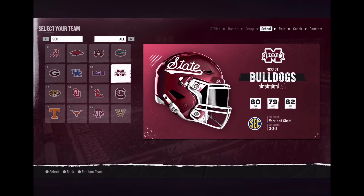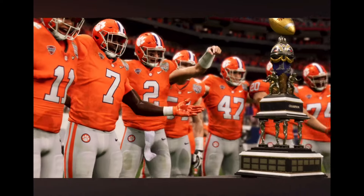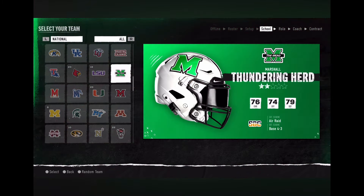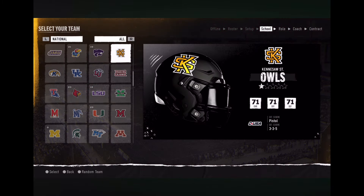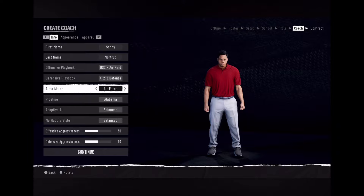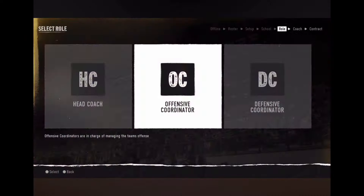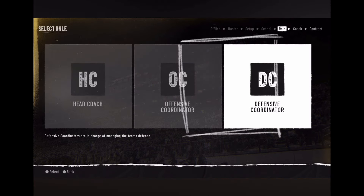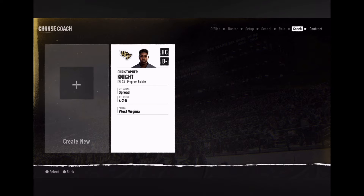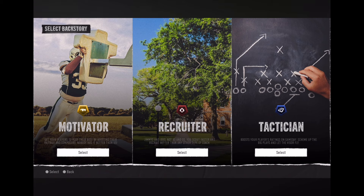Begin with a highly ranked team and dominate at the top with repeat recruiting and playoff success, or build from the ground up with a smaller program and prove you have what it takes to go from unknown to postseason favorite. Start as an offensive or defensive coordinator and climb the ranks to head coach, or take over a program as head coach right away. Choose from one of three base coaching types to start.